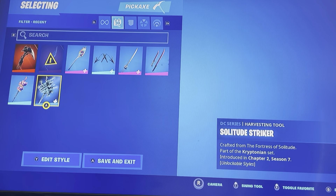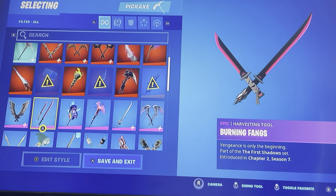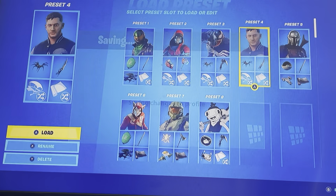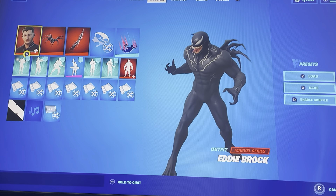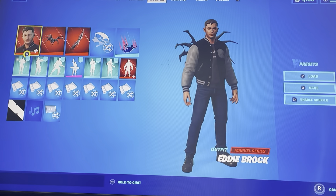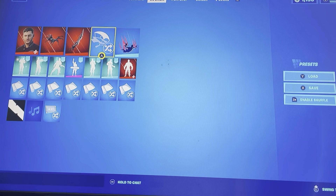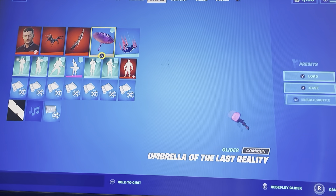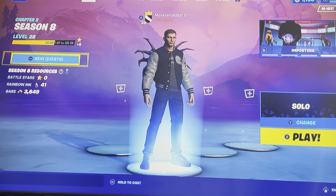So today we will be doing the new Venom review. We got him right here — pretty epic. Let's change the style. We got his back bling, got the cool pickaxe. And this is the new Victory Glider you can get — pretty epic. Now let's get into a map so we can do this review.